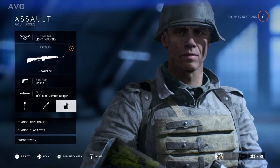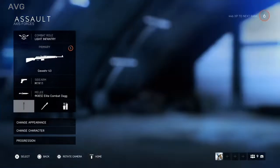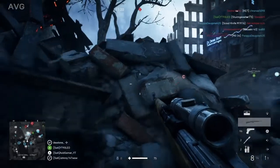You want to be taking your standard dynamite and your panzerfaust — basically your normal setup for the assault class. When I rank up a little bit more I will be using the anti-tank grenade bundle, so that's something to keep in mind to switch out later.